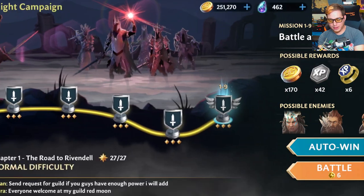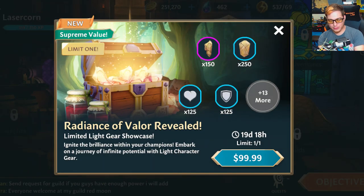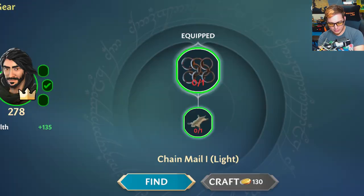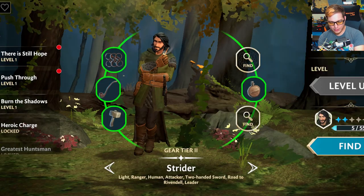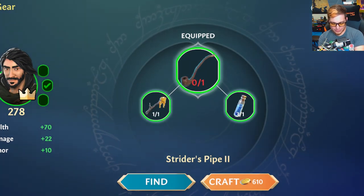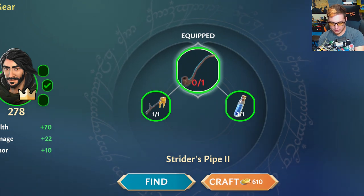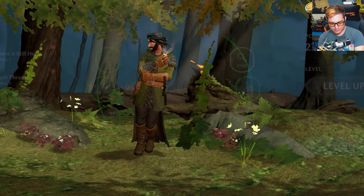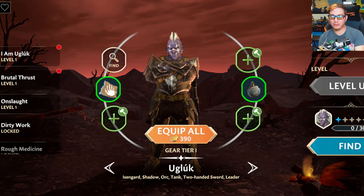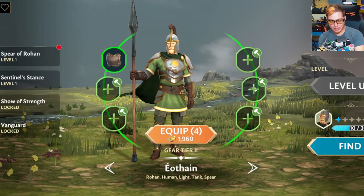You might be wondering why that looked so easy — it's because my characters are pretty leveled up for that mission, but I did want to show you those enemies. Here's Strider. You can see what he's rocking — he's got Chainmail on. I can upgrade his Chainmail if I have the right gear and parts. He's also got his pipe: plus 70 health, 22 damage, and plus 10 armor. A nice little piece of gear. To upgrade it I need Resin, and we can craft this up. I've also got Oogluk, who is my first dark side character that I've unlocked.